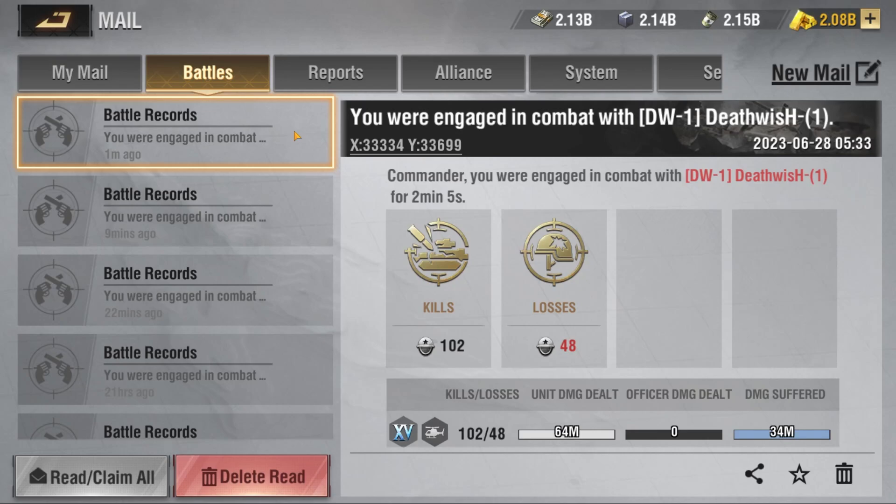We've got the results in from the Vanguard versus Martyrs fight and the Vanguard handled it pretty easily — 102 kills with only 48 losses. 64 million damage suffered versus 34 million, so the Martyrs didn't do a whole lot to the Vanguard. We are going to retrain and see how the Vanguard versus Liberty matchup goes, now that the Vanguard is the attacking unit rather than getting attacked. I'm very excited to see the outcome of this one.